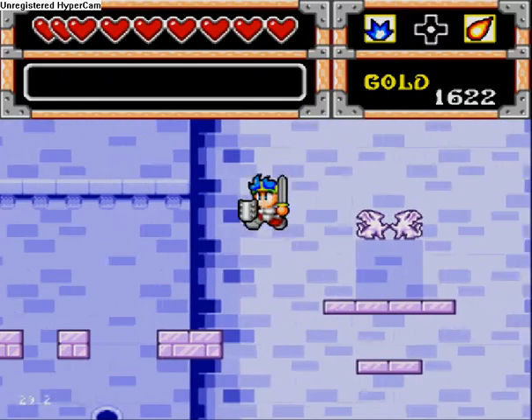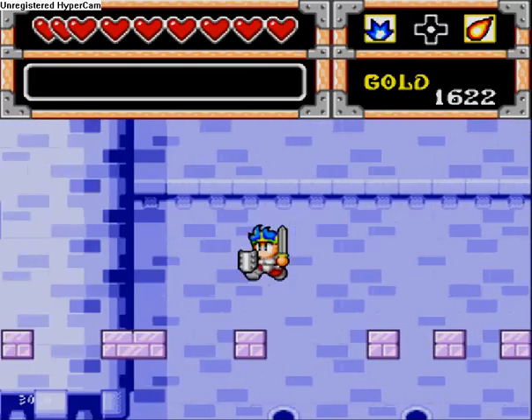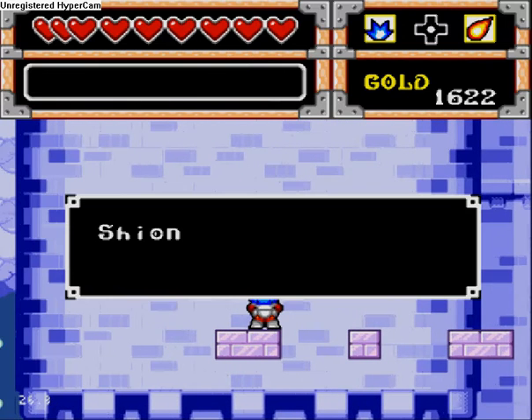So this is where you go when you put the gems. You basically just go over to these two sides. This one fits the gold gem.